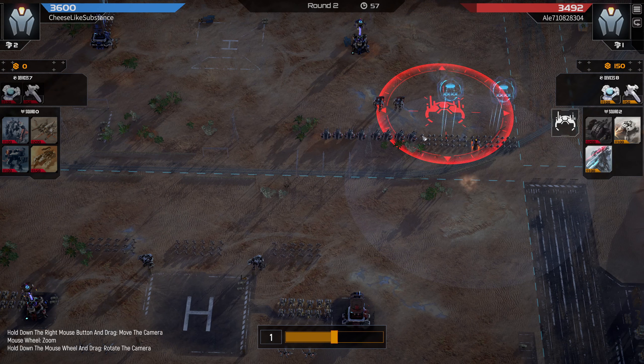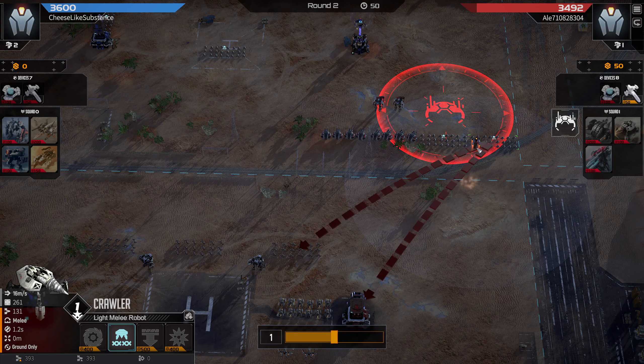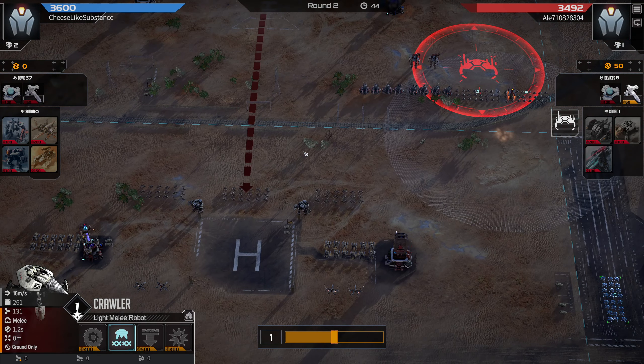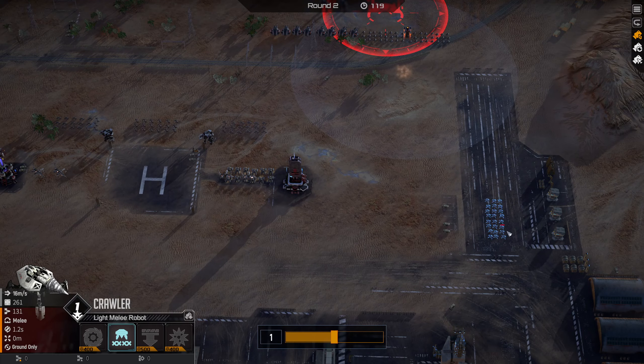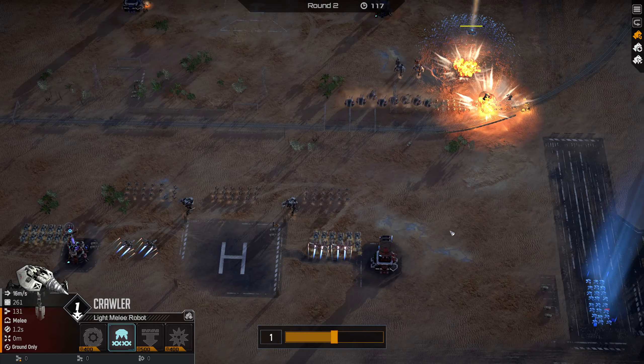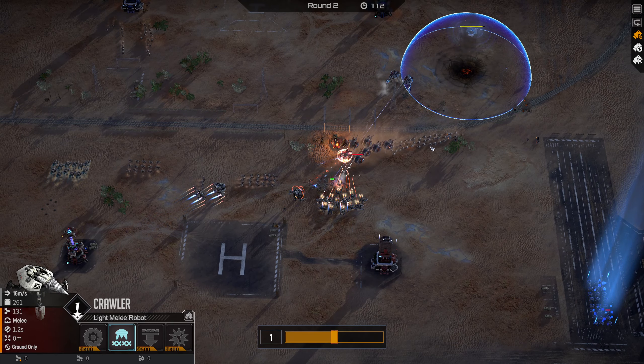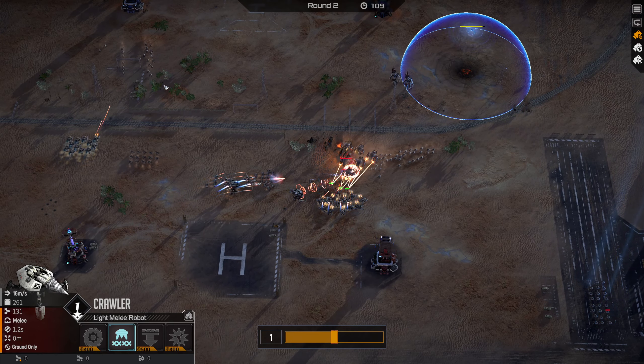My opponent goes for the shield drop and actually perfectly predicts that I'm going for this missile on the right-hand side. I actually said 'oh crap' out loud when I saw them place this because their shield drop has just beaten my missile. They also go for Replicating Crawlers to help them defeat my Fangs, and they go for this Crawler flank on the right-hand side. The missile gets blocked by the shield, but our Mustangs should still help clear out these Crawlers pretty quickly.